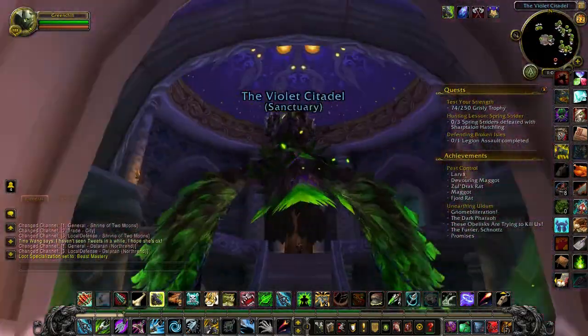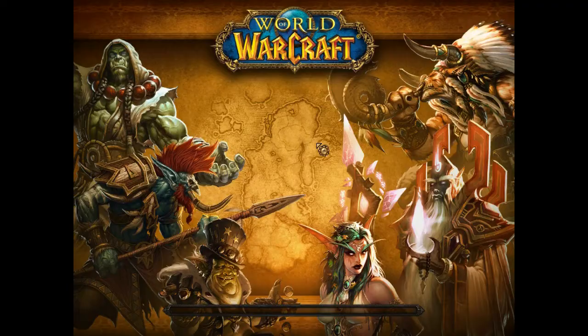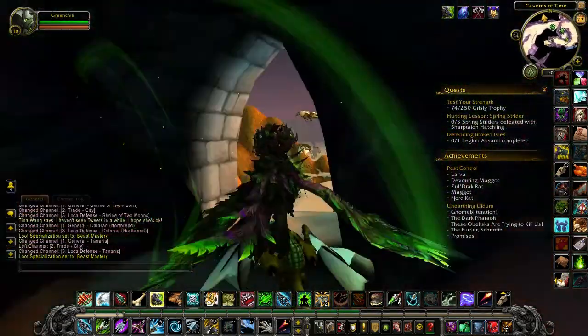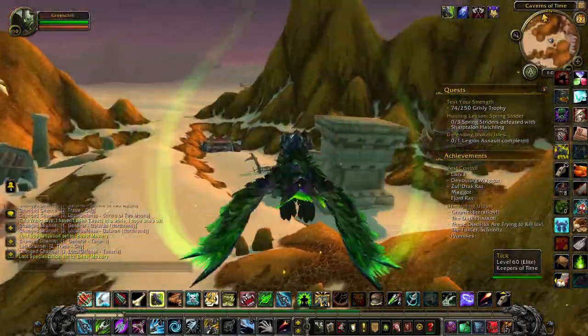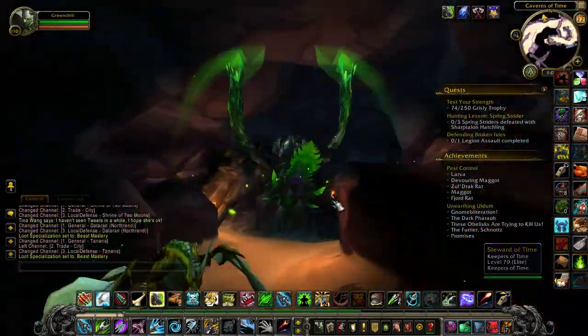Here we are in Dalaran. All you have to do is head upstairs, head to the left side, and you will find the Caverns of Time. Now all you have to do is head inside the Caverns of Time, which is located right outside in the Tanaris area. Look at all these bronze dragonflights — luckily, unlike most caves, you can actually fly around inside, which is good.